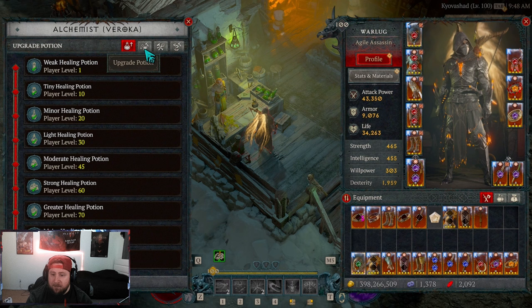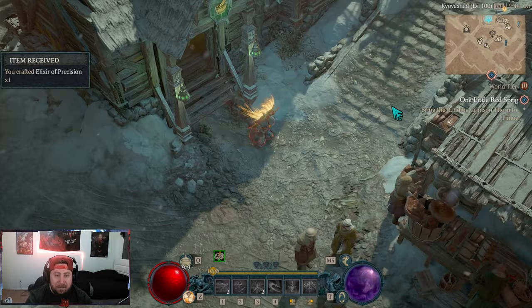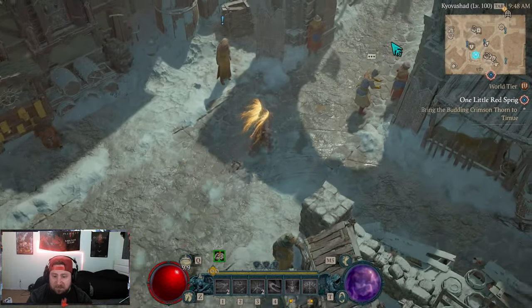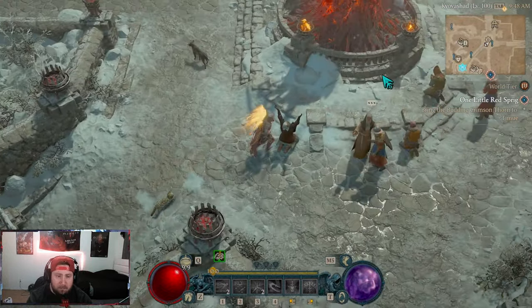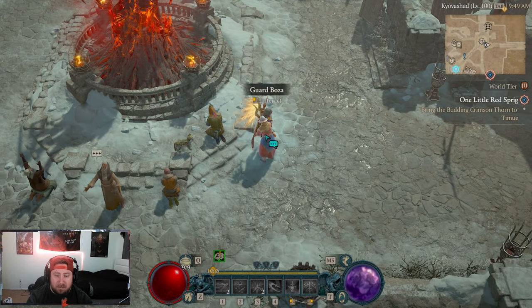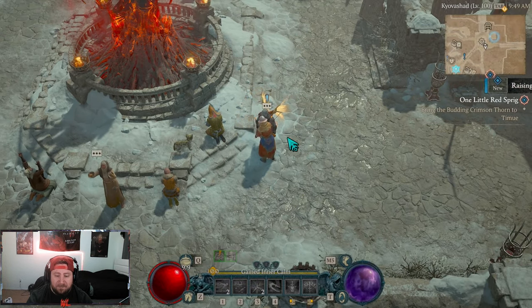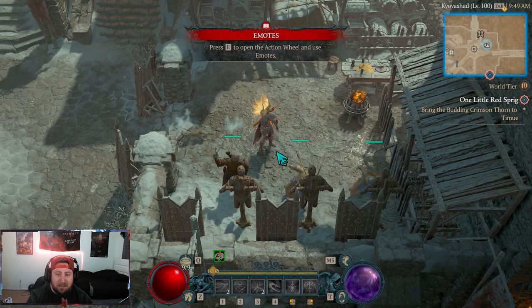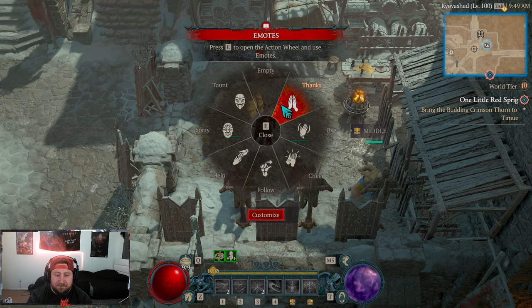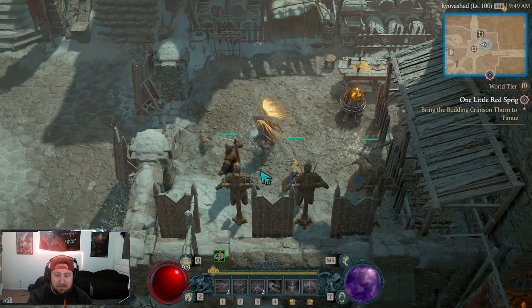Come down to the Alchemist, go to basic elixirs, pick the very first one, craft it and you have it. Now if you don't want to run outside the city, there is another way. Next to the World Tier statue there is Guard Boza — a mini quest line. You talk to the guard, he tells you about some stuff, then you come over here and open up your emote wheel and use some emotes.